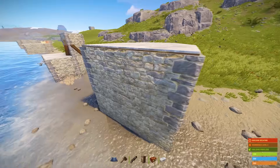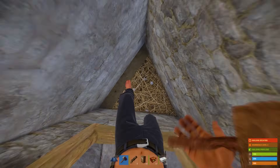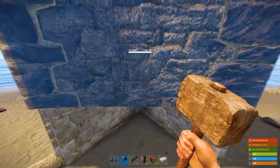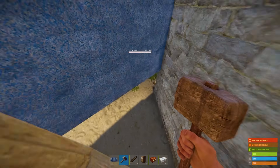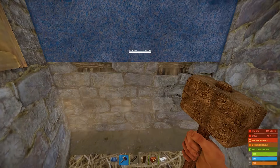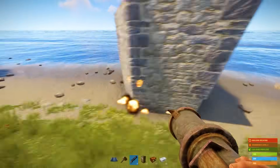Next, we have this little base with no doors or windows. To get inside it, you have to break this tweak foundation. Now you can easily get out of this base. To close this entrance, just place a tweak foundation with a half wall and then upgrade it. By the way, it's impossible to break this tweak foundation from the outside.